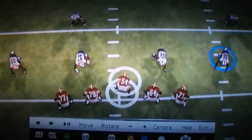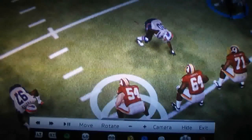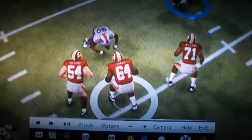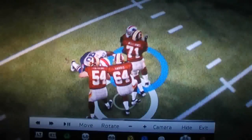This is a beautifully executed play. We're going to look at the center, number 54, and number 64 to start. Notice there's a little bit of a delay with number 54 while he attempts to locate who he needs to block in his zone, and then once that happens, there's a great double team animation between number 54 and number 64.